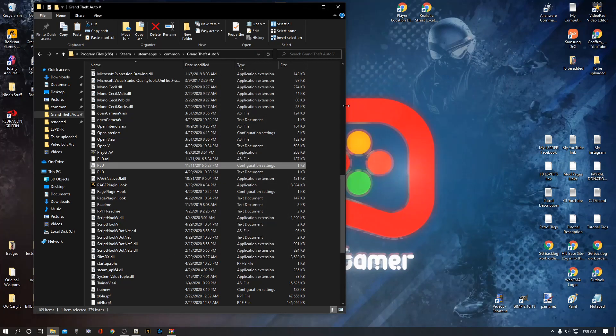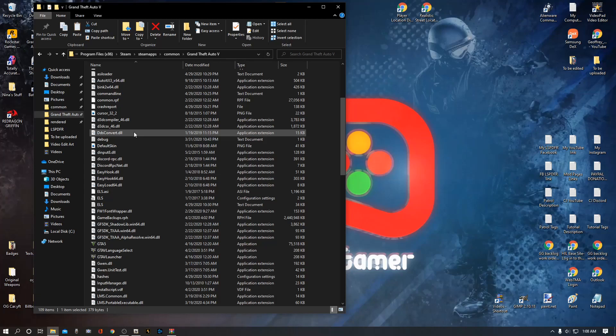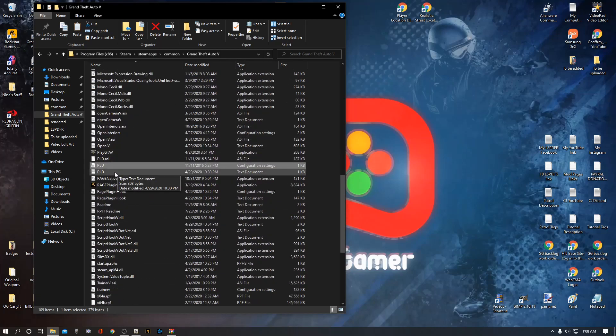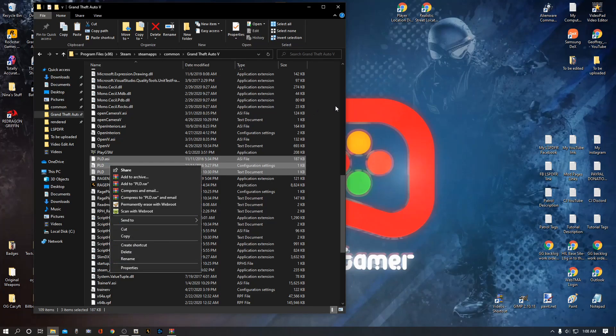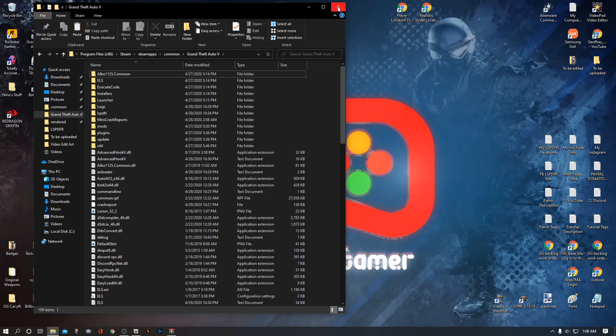Now if for some reason you don't like this mod, what you're going to do is come back into your Grand Theft Auto main directory and it's as simple as this: hit Control and highlight all three of these PLD files — PLD stands for Player Location Display — right-click and delete them. That's it, the mod will be removed from your game and you'll never see it again unless you reinstall it. So that is it for the Player Location Display — super simple install.